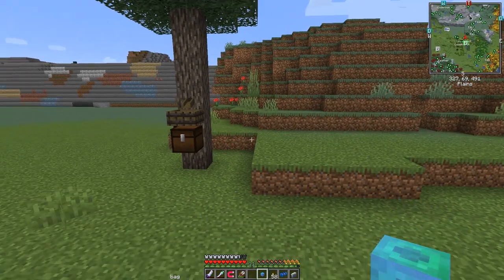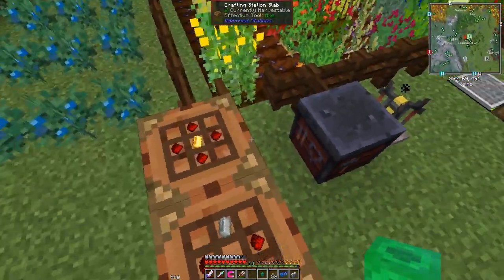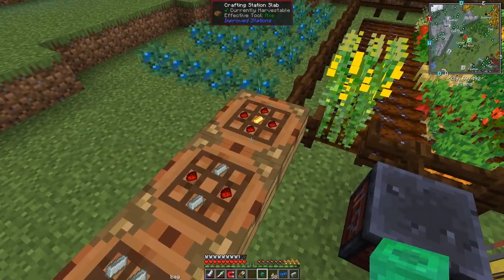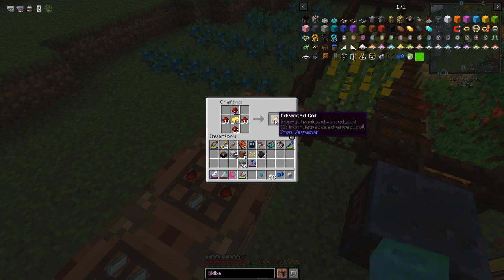Now we've got enough capacity to handle all that cobblestone and do some smart stuff. I can break those chests down there and they'll automatically get picked up. We need 11 advanced coils.